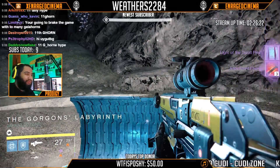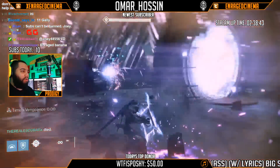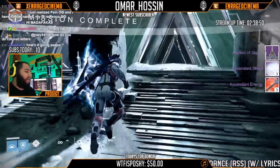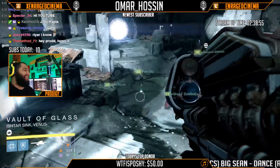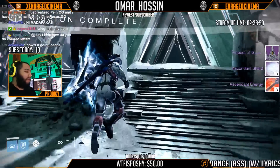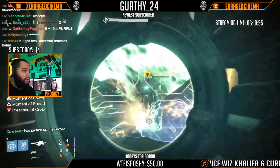Moving on to the final boss of Vault of Glass, which is Atheon — another exotic here. We got the ship, three ascended energies, three ascended shards, and again if you look at the bottom left, I got the Red Death. I don't even know why they were being sent to the postmaster — I actually had space on me, but leave it alone.